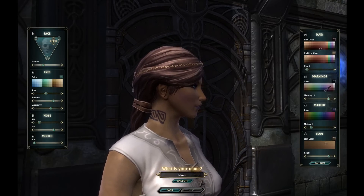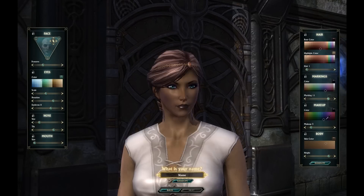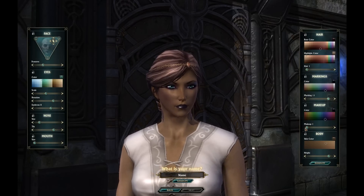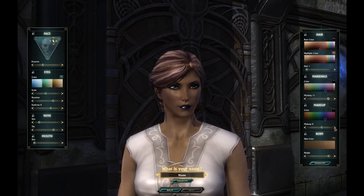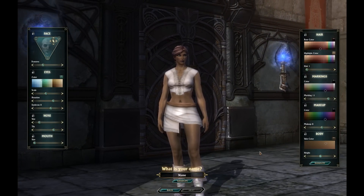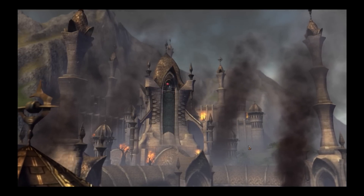We're going to go with a little bit of a purple color and a dark style makeup color. Makeup style — and height, we're going to do a medium height. Alright, there we go. That was character creation, and this is the opening cinematic for the Defiant.